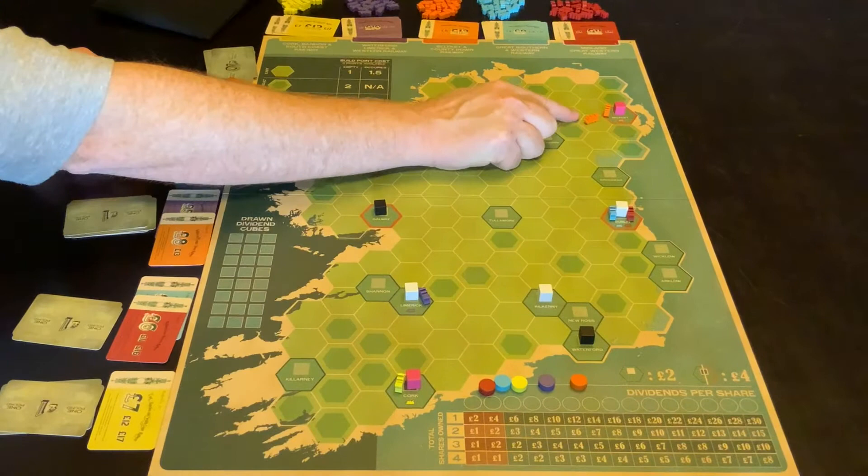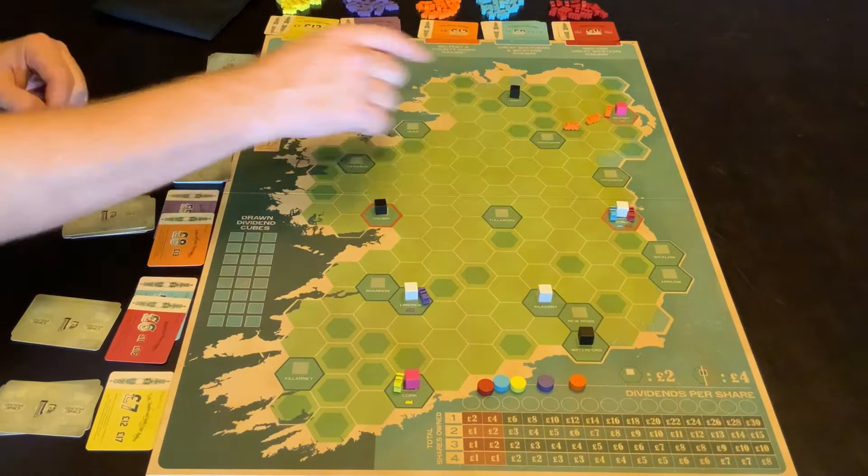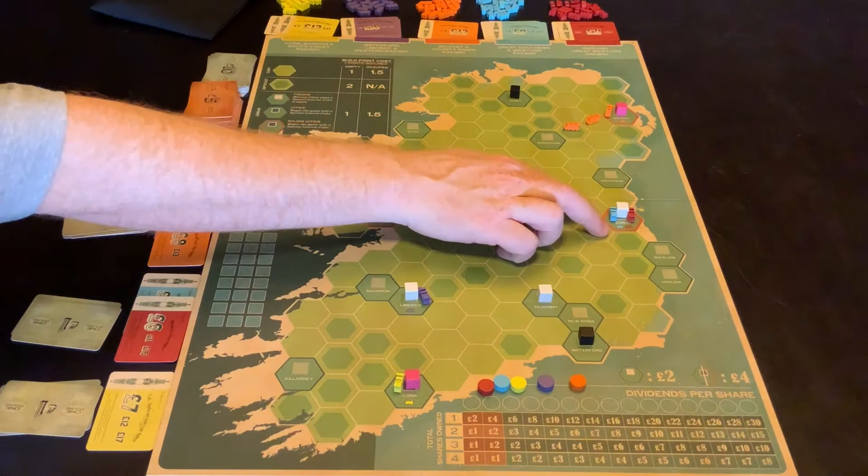It costs one to put a track onto an area that is easy. It costs another two to put track on an area that is difficult, which is just here. So he's just gone there. That's his three points used up in its entirety. We then move to the next player. The next player can do the same thing with one of his tracks — so red or blue. They're both coming out of the same spot.